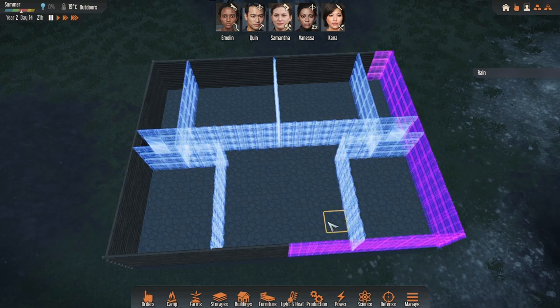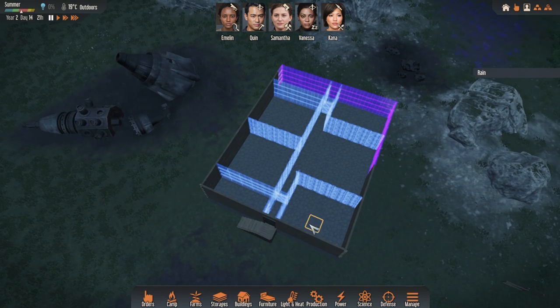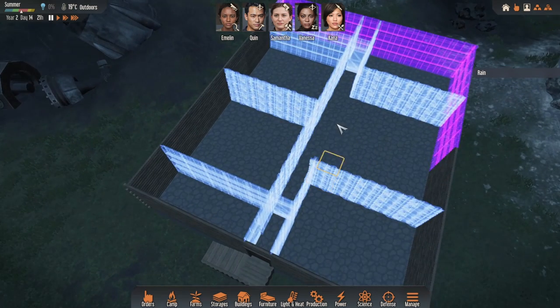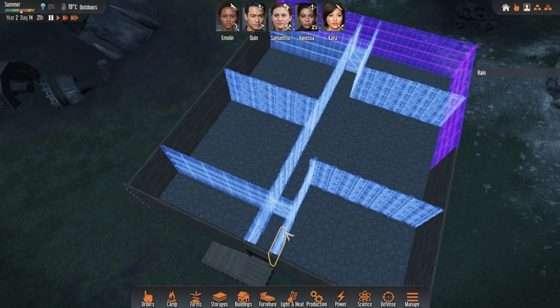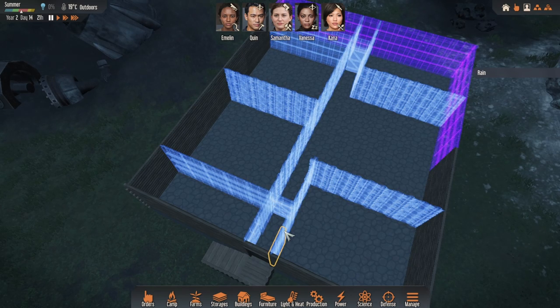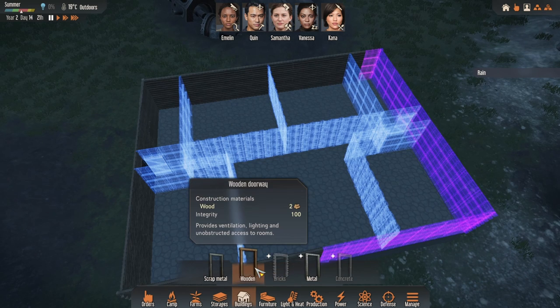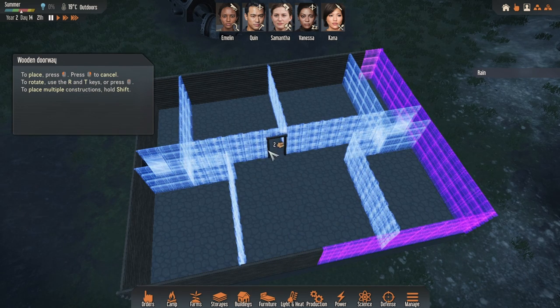The main room is going to house the fireplace — we don't need to place it now, but it'll go right in the middle. The reason we have a threshold is because warm air connected to a door leading outside or to a colder room will bring the temperature of the main room down, which in turn brings down all connected rooms. By having a little threshold, we're creating dead air — a bit of thermal insulation.